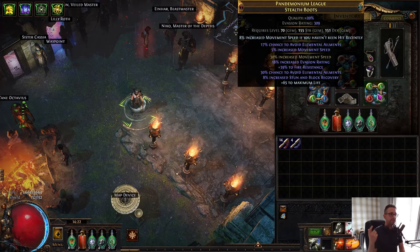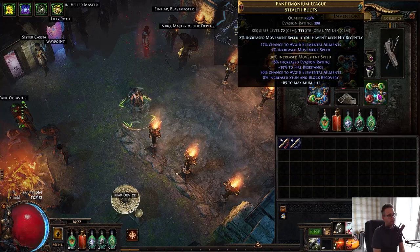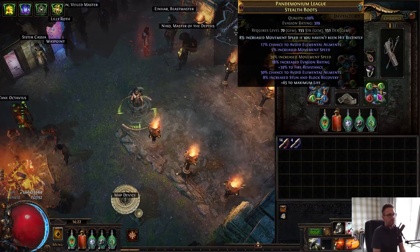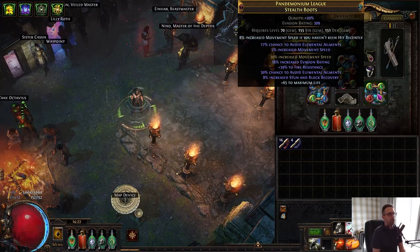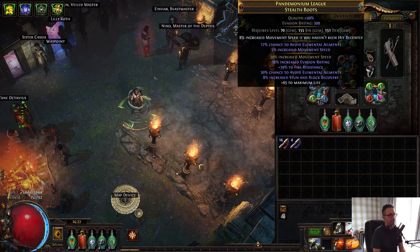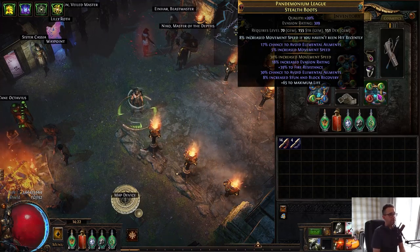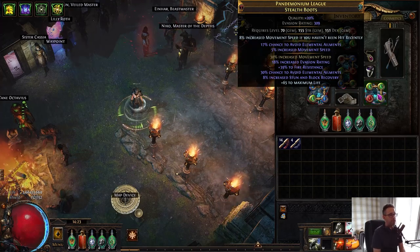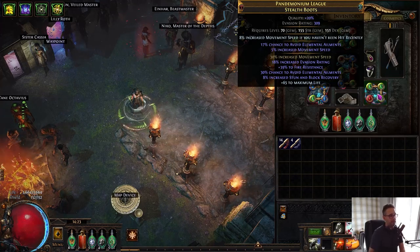The boots came across from the Spectral Shield Throw character. I wanted to get a lot of my Ailment Avoidance in here, so I bought a Fractured Movement Speed Evasion Base — I think it was like 15-20 Chaos. And then I rolled Loathing Essences which give Ailment Avoidance until I basically hit anything I could craft Life on. I've got Fire Resistance, that does the job. And then I rolled some Implicits to get Ailment Avoidance — I wasn't fussed about a second Implicit but I hit Movement Speed really early.